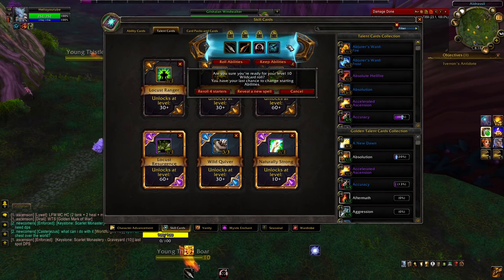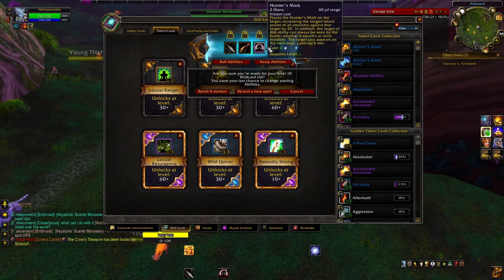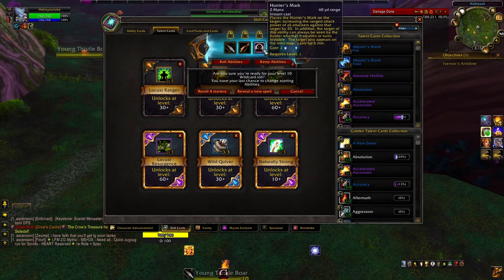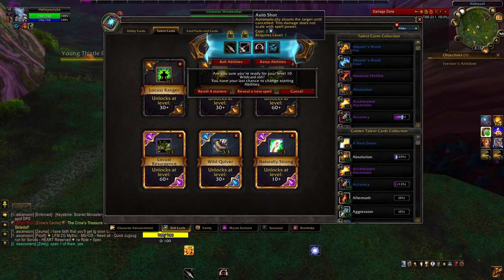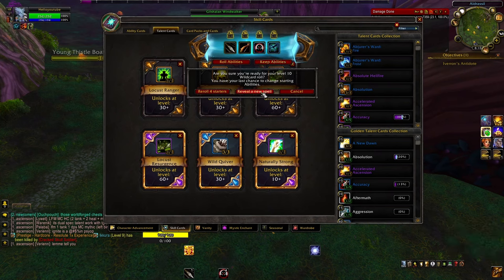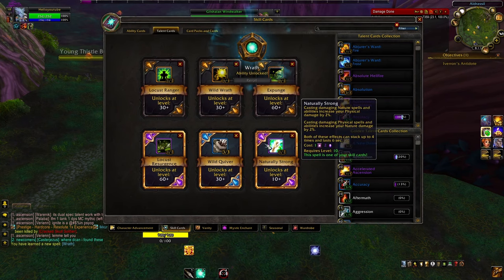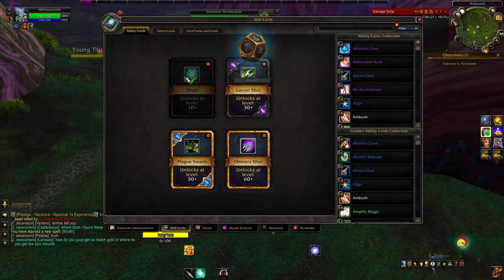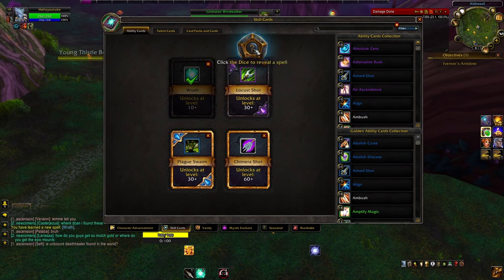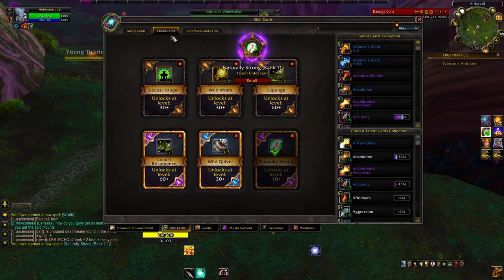So I'm going to roll that. This will be something you see so you don't get confused or scared — it's just confirming that these are the four skills you want for level one through nine. You're not going to be able to change these; this is like a final check, and you have a chance to reroll them now, which is cool in case you feel something was clunky or didn't interact the way you thought. But I am ready and this is what I want. So I'm going to reveal a new spell — and yes, it is Wrath, because I had that carded as a level one ability. I also need to roll a talent, since I get one every level and an ability every two levels. My first talent is that other carded one: Naturally Strong.